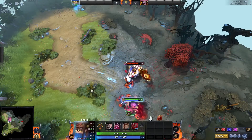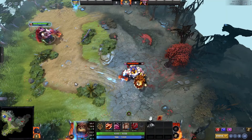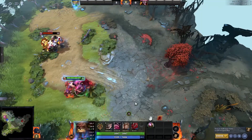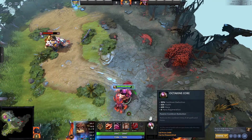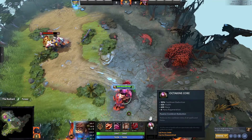Now if I buy the Octarine Core, it'll reduce my cooldown by 25%. Now it's down to 6 seconds, as you can see. On top of giving 25% cooldown reduction, Octarine Core also gives you 625 health, 625 mana, and 6 mana regeneration on top.